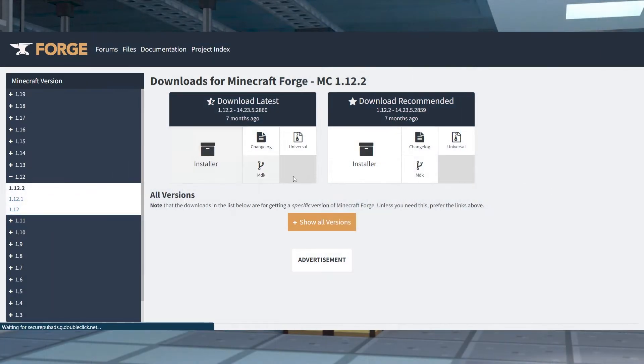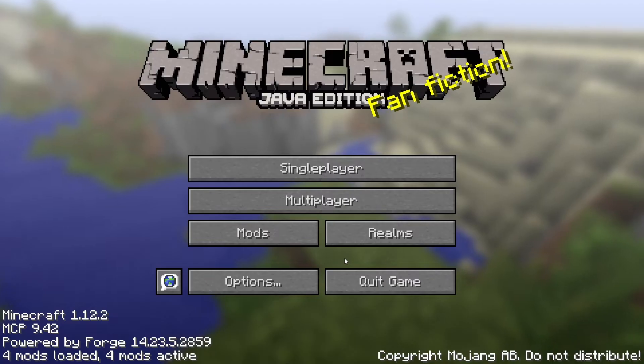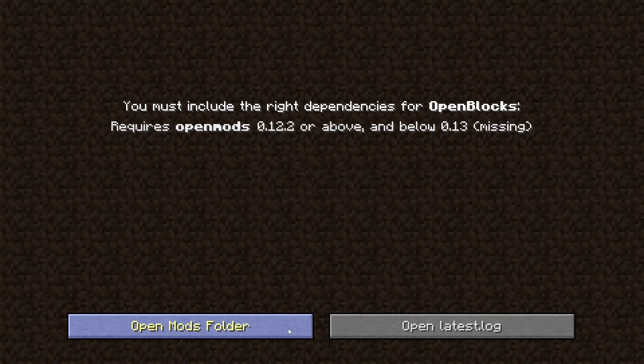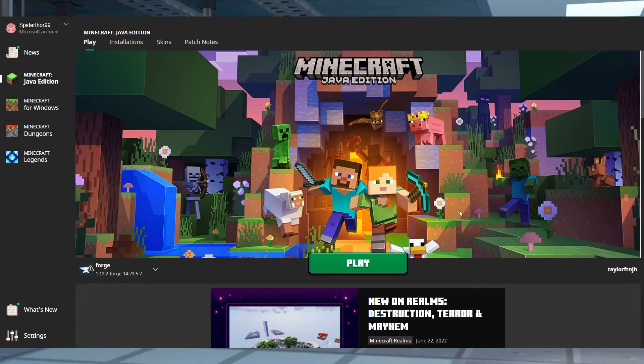Download Forge from the Forge download page and install Forge using our guide linked below. Once it's installed, start the game and click on the new mods button on the main menu. Click on the Open Mods folder and then drag the mod into your mods folder. Once you've placed the mod into your mods folder, restart your game to complete the installation.